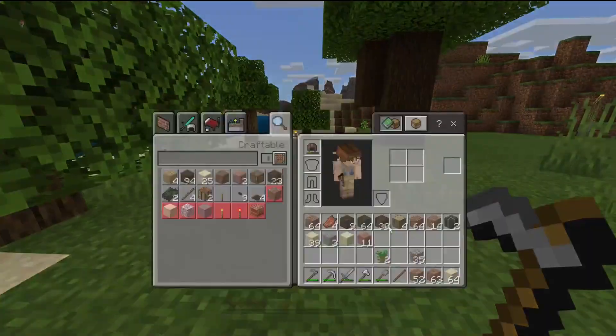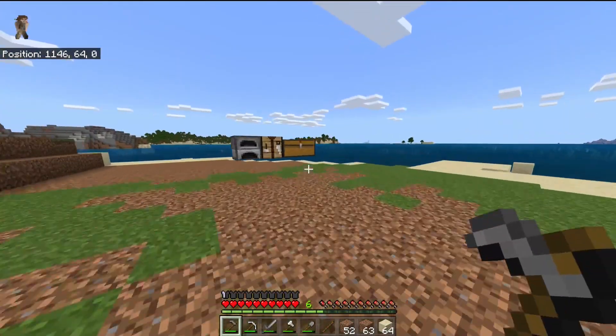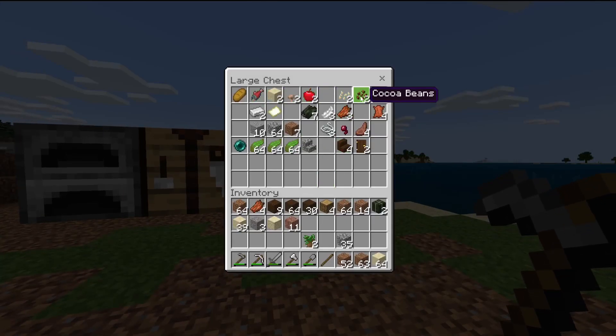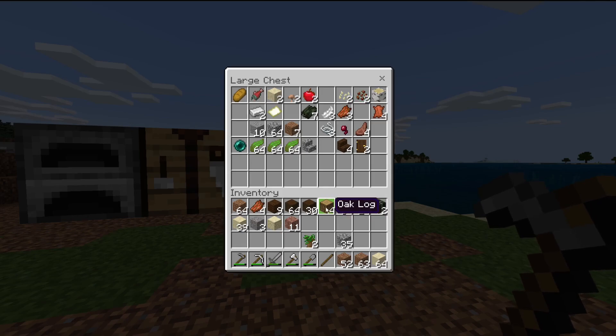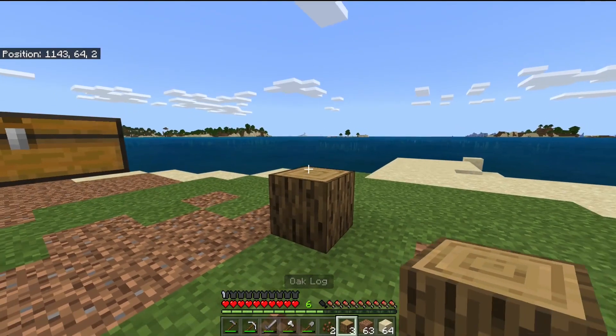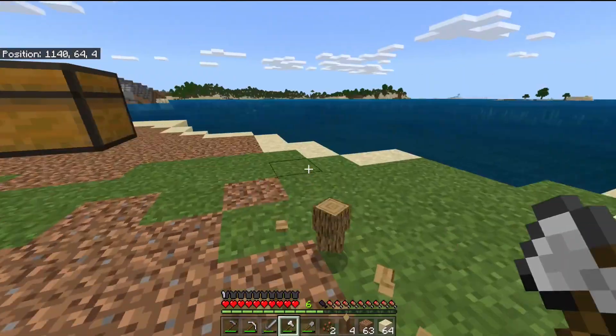We don't have any seeds, at least I don't think we do. Oh hey, that tree grew while that was going on. We do have pumpkin seeds and some cocoa beans, but we don't have any jungle logs to plant those on. I don't think you can plant cocoa beans on just regular oak logs.